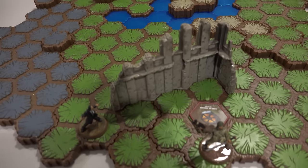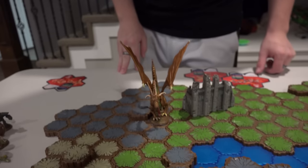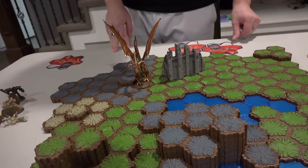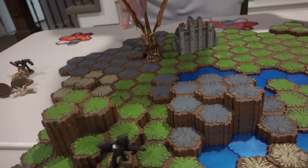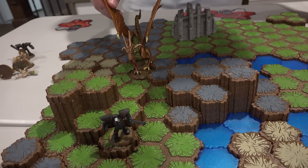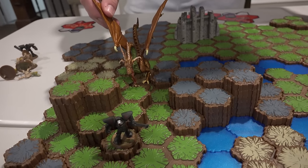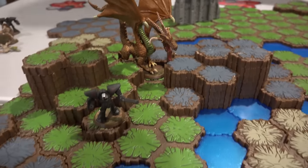That's it for my turn. It's a 2v2 — I have these two left versus him and the dragon. Don't get the dragon near you, by the way. He's got eight defense and six attack. I'm kind of screwed. Moving Memory six spaces — that's it for his turn.